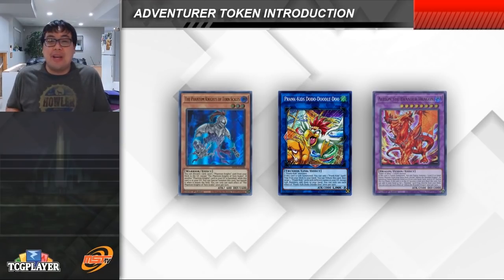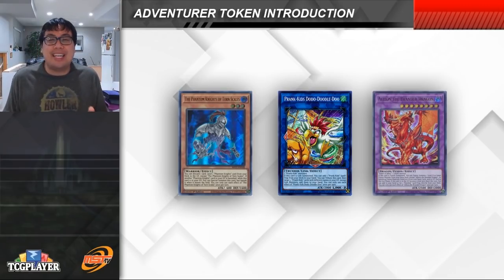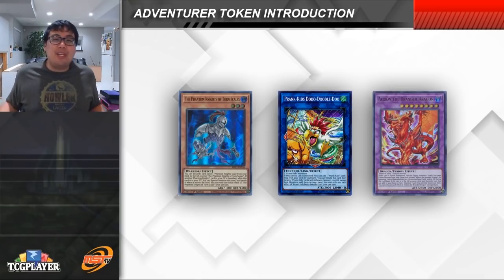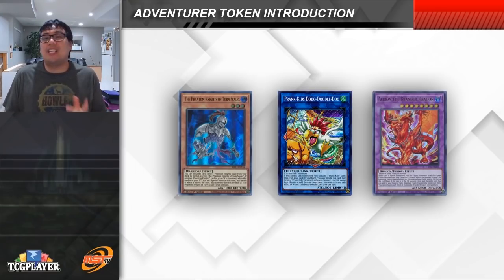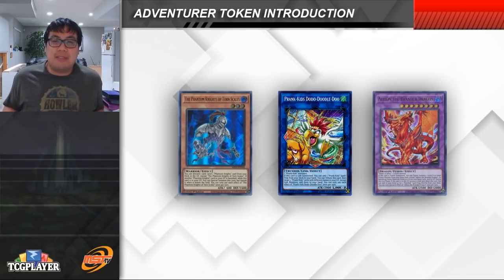If you enjoyed today's video, please hit that thumbs up button. Leave a comment down below — let me know what you think about the Adventurer Token cards and what deck you're planning on using them in. Also let me know if you're planning on building something like the Exo-Sisters or the Punk archetype, two other really cool new archetypes coming out in the Grand Creators this weekend. Make sure you hit that subscribe button to get all the latest content from both Tombox and myself here on the channel. Until next time, don't forget to hold on to your MST.TV.